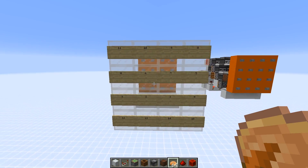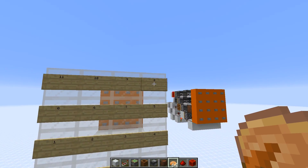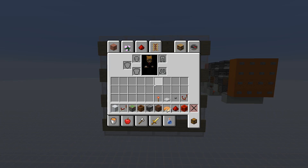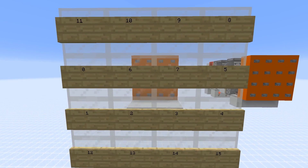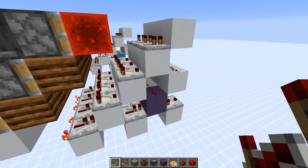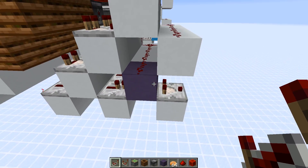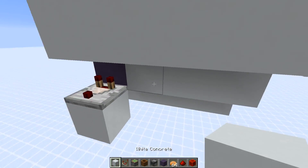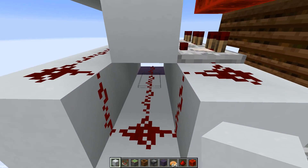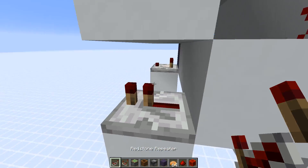So if you want to know what signal strength level corresponds to which button, here you can see I put down some signs. For example, the top right would give out a signal strength of 8, 9, 10, 11, and so on. I marked the block where you can take the signal strength output from — this block here with redstone dust on top gives the unique signal strength output. If you just need the signal output regardless of the signal strength, you can take one from this complete line of blocks with redstone dust on top, so a repeater here and so on — it would all work.